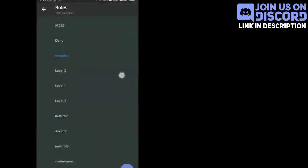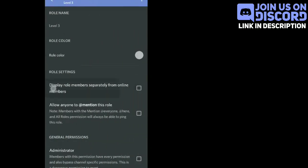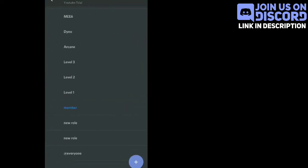After that, you have to put all rank roles above the Members role. Don't forget the Arcane role must be above all rank roles. Put the rank roles in order so that Role 3 is above Role 2, and Role 2 is above Role 1. So it looks cool.